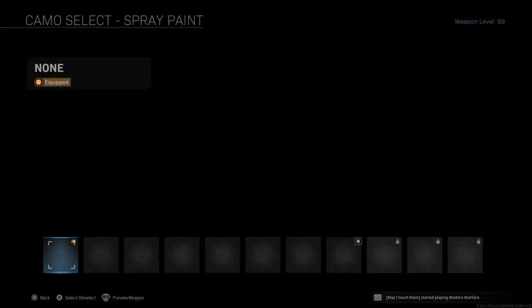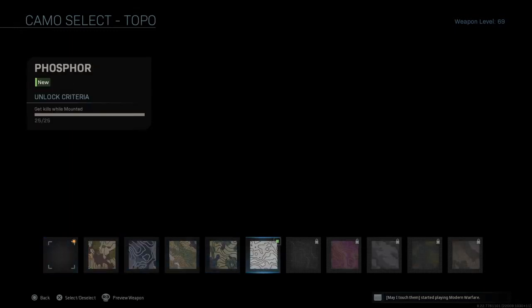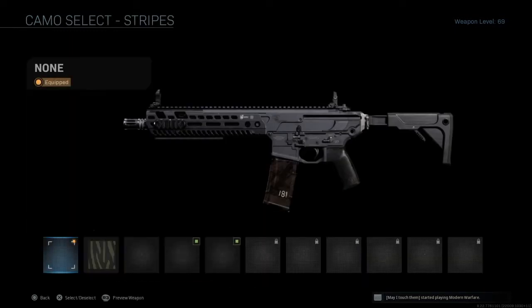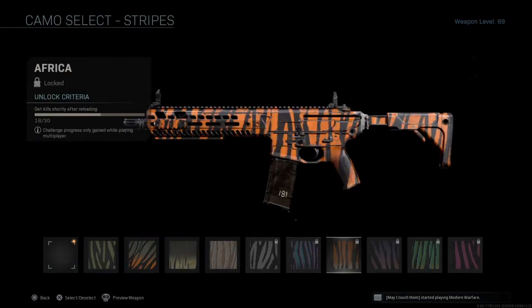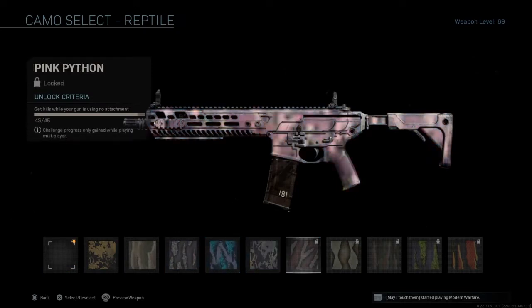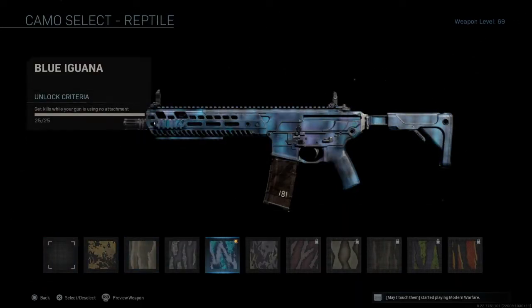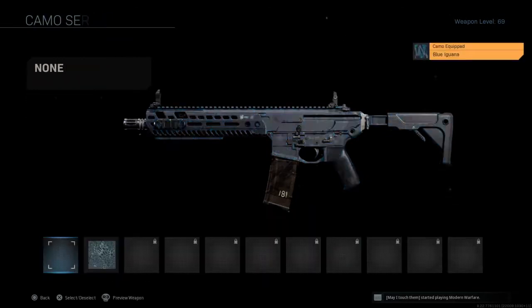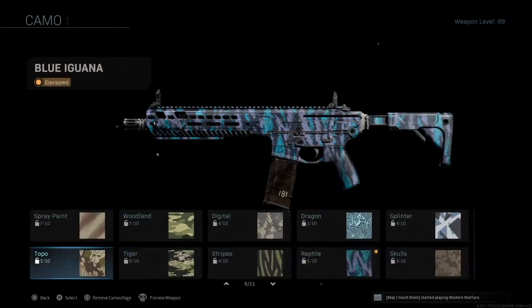In today's Damascus camo challenge we have the M13. I had it almost all leveled up and I've done some of the camo challenges already. Right now I'm just going through it, planning on what to do, and I've decided to go for the non-attachments kills on the M13.